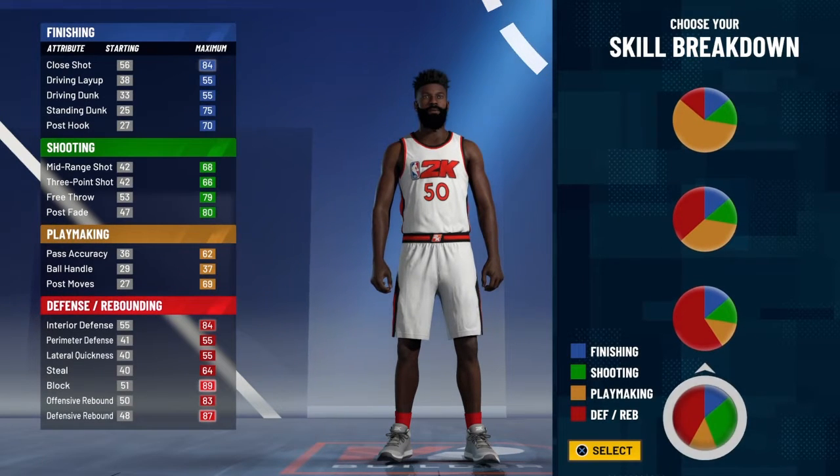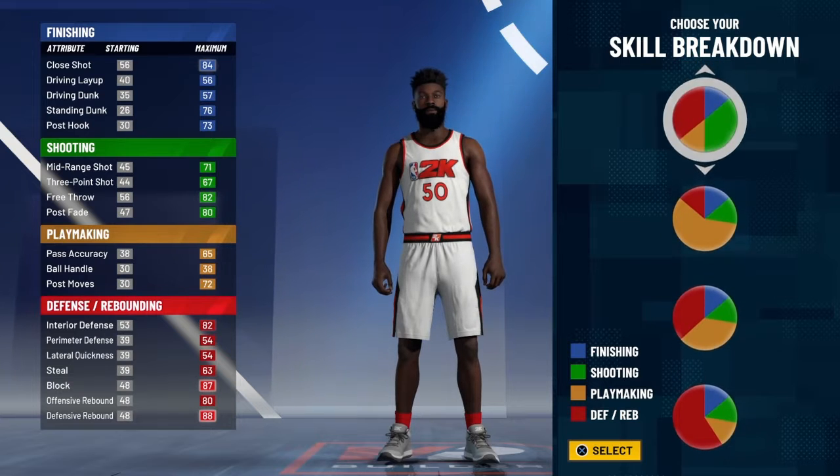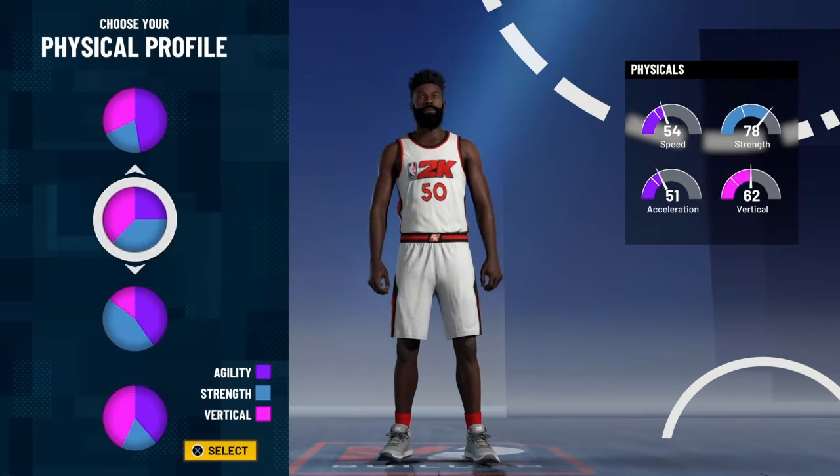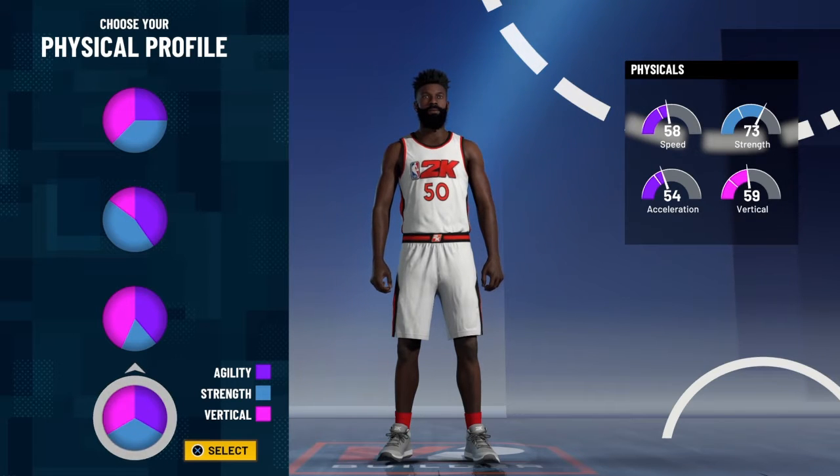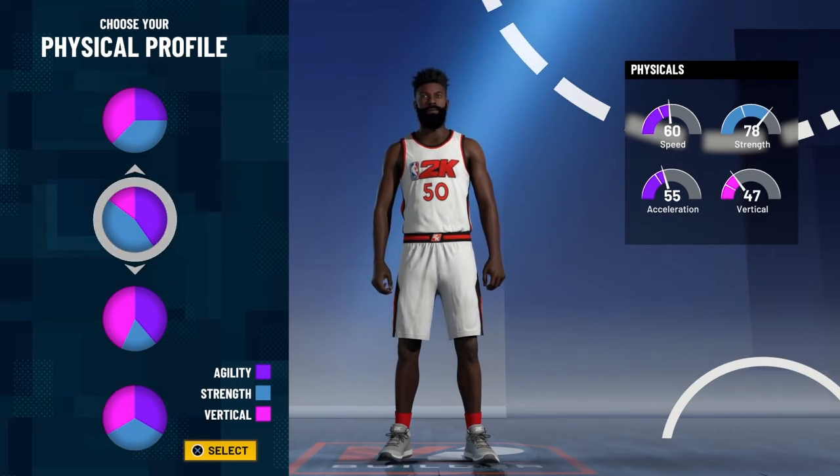First thing first, pick the shooting and defense badges — not this one, but this one. For Hall of Fame shooting you want to go like this, or if you don't really need vertical you can go like this.